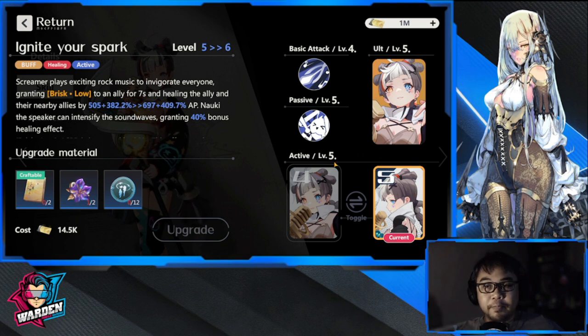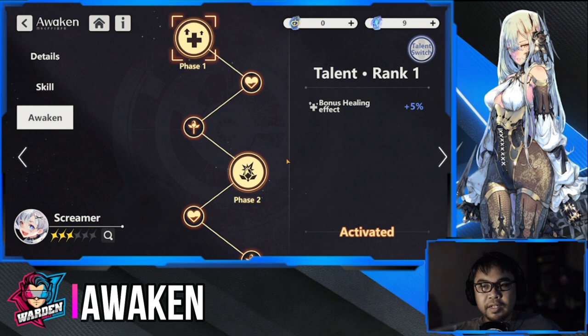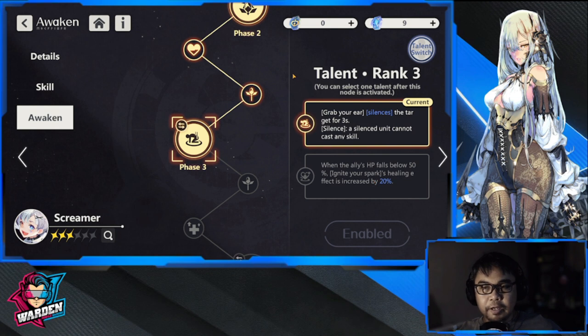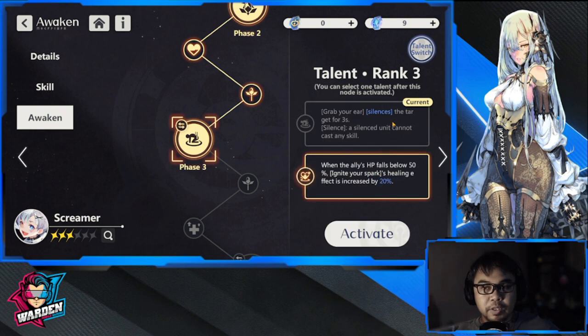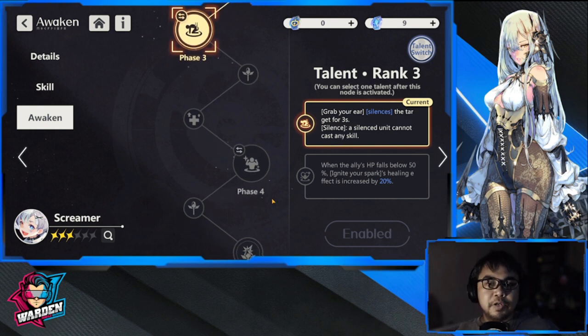For the awakened tree: Phase 1 is bonus healing effect. Phase 2 is energy refund. Phase 3 gives a choice — either silence a target or, when an ally's HP falls below 50%, increase the healing effect by 20%. It depends on your build: if you want more ability usage, go silence; if you want more healing, go for the HP threshold option. I'm going with silence since I have other healers.